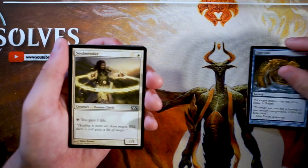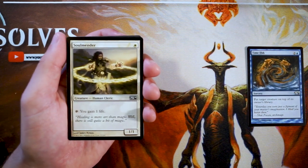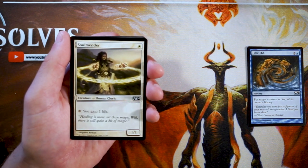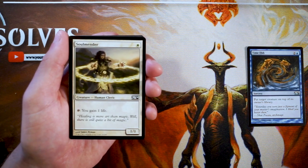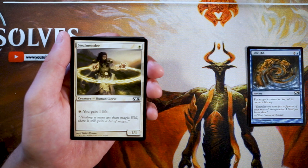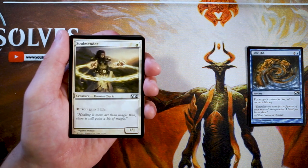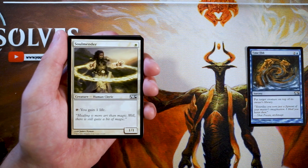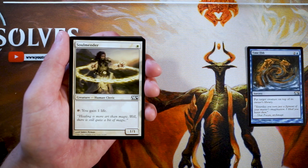Soul Mender is a one-one for one white — you can tap it and gain a life. Pretty straightforward card, not one I really like. Life gain in general, unless you're really dedicated to the strategy, tends not to be very good in limited. It's fine in constructed where you can build around it and get a lot of synergy, but a card like this where you're literally just gaining one life every turn, and it's a one-drop that's going to chump block or die to removal — you're really just stalling. Not a fan.